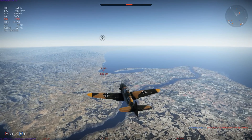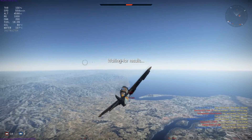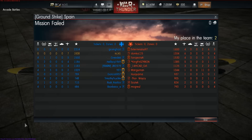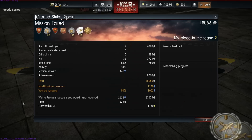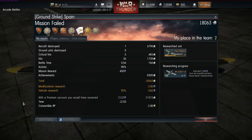We can see in the distance an I-185 trying to climb up, but we have already achieved the effect we want. This I-185 is having to go roughly 7–10km away from the battlefield to build altitude, and it is already too late with the game being over. Upon reflection, our 7 kills allowed us to earn 18,063 silver lions, along with 1,180 research points, with 1,062 of those going towards our work on the Focke-Wulf 190A4.